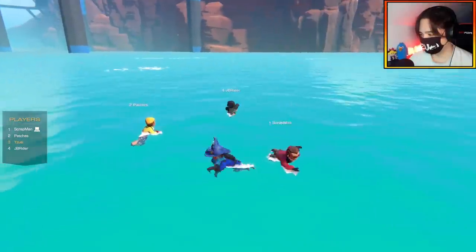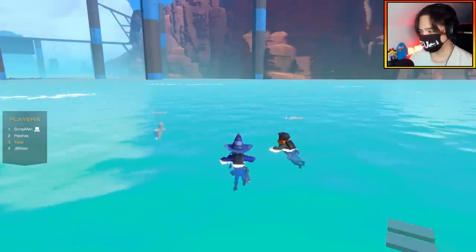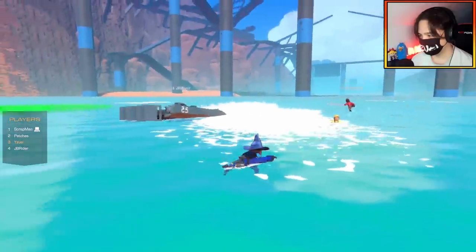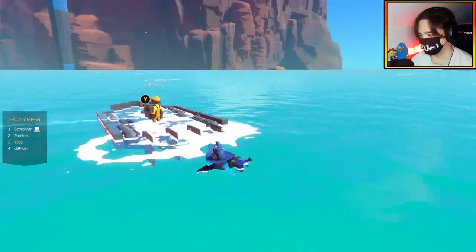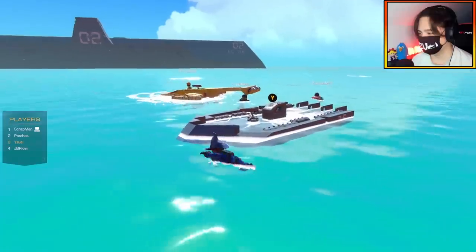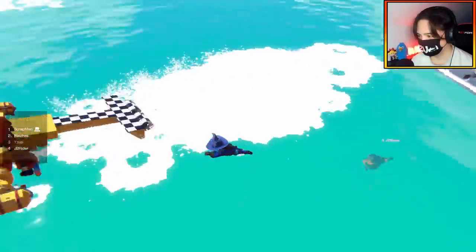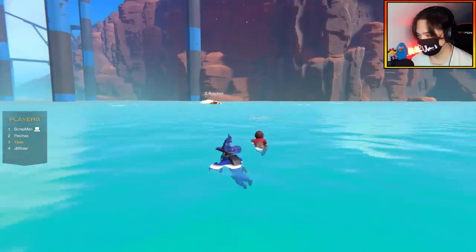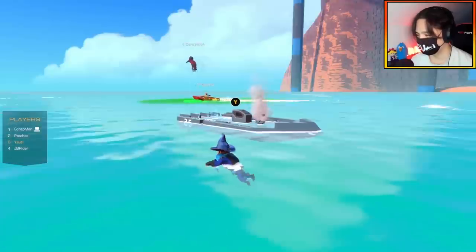Everybody has built their ships. The attack boats are shown first. One has a rotatable turret and some rudders in the back for control. The other has a racing theme — it's supposed to be a speedboat — with turning that's maybe not spectacular, and no turret since it's designed for ramming runs.